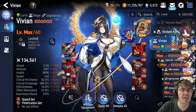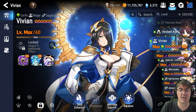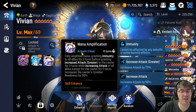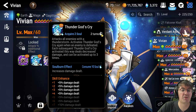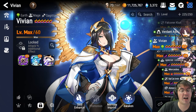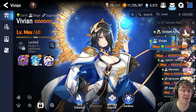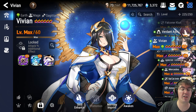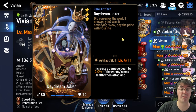Since Vivian is our primary damage dealer, I highly recommend level 60 six-star awoken — it gives you the most attack and the most HP, allowing her to survive and dish out big damage. For skill levels, you don't necessarily need Mana Amplification at plus one, but it is recommended. Get Thunder God's Cry as high as you can — I know you might be catalyst-starved as a new player, I personally am too. Get whatever you can in Vitality Drain. Basically try to get this character as maxed out as possible; plus 15 would be great but is not necessary. For the artifact, absolutely use Daydream Joker.